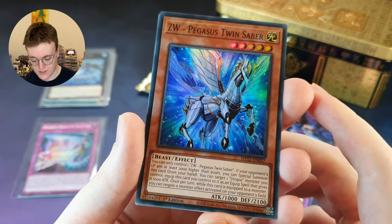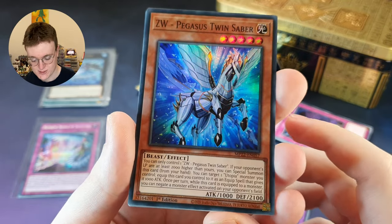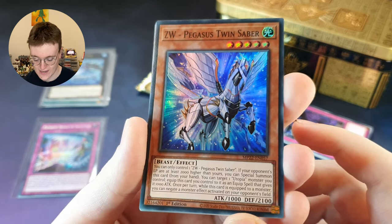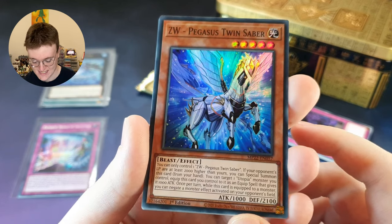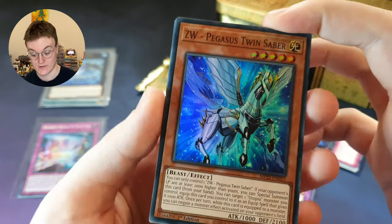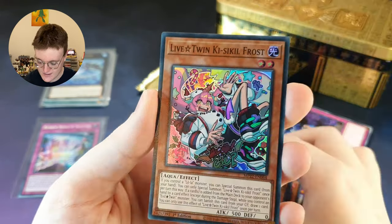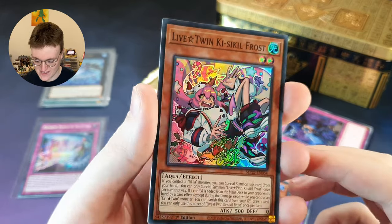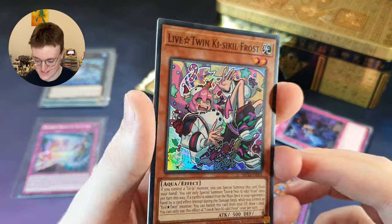Here we go, super rare time. If your opponent's life points are at least 2000 higher than yours, you can special summon this card. You can target one Utopia monster you control — equip this card as an equip spell that gives it 1000 attack. Once per turn, while this card is equipped to a monster, you can negate a monster effect activating on your opponent's field. And the next super rare — Lifestar Twin Kisikil Frost. I love the artwork on these Lifestar Twin cards, really really good.